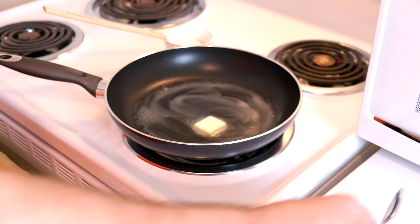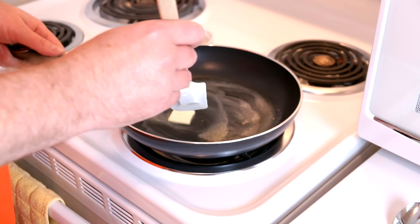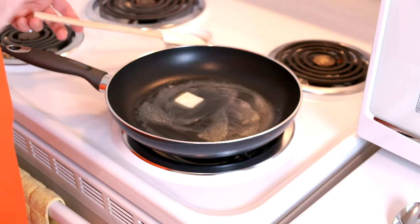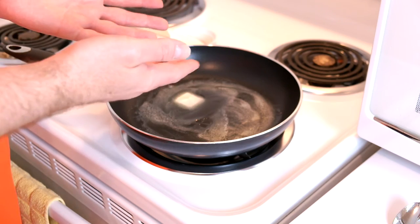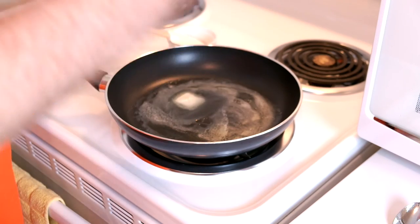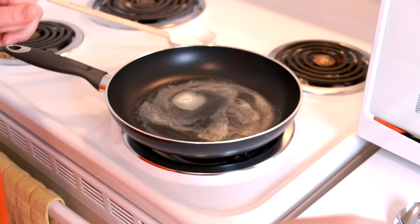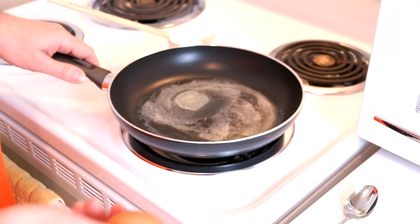Now there are a couple of different ways to deal with getting the top of the egg cooked. Probably the easiest way is to use a teaspoon or two of water, put it in after the egg white has set on the bottom, then cover and steam the top of the egg. You can also do what we're going to do, which is baste the egg with the butter that's in the rest of the pan.